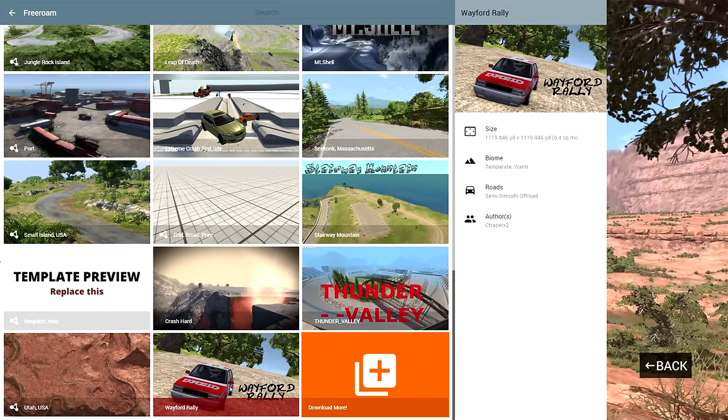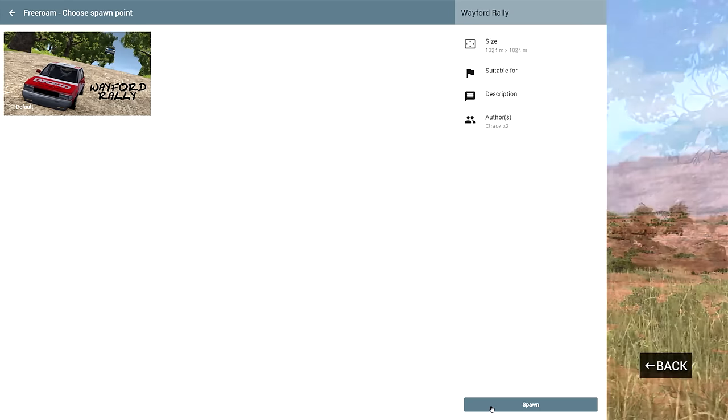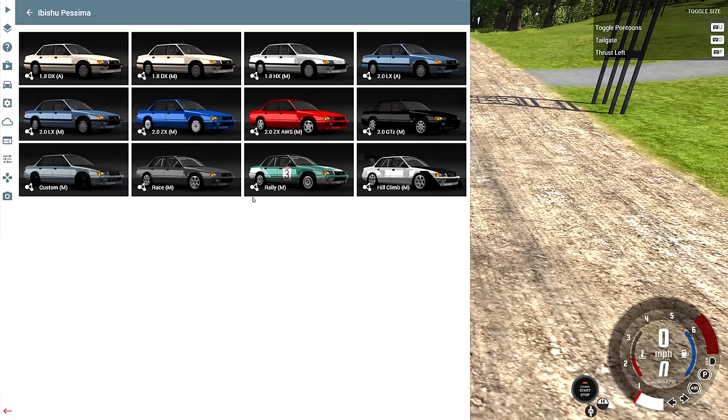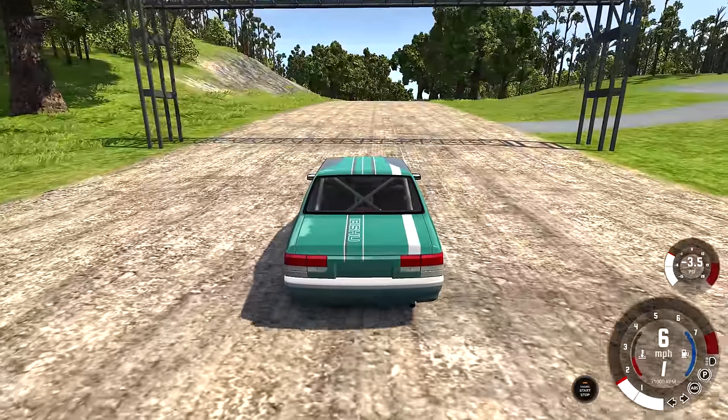Hey, this is YBR with BeamNG Drive and today we're going to be taking a look at a map called WayForward Rally. A rally course means you need a rally car, so we're going to go with my favorite stock rally car, which is the Abishu Pessima, and then we're going to try to do a clean lap right out the gate.